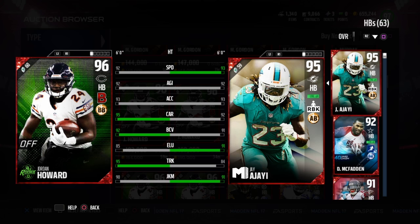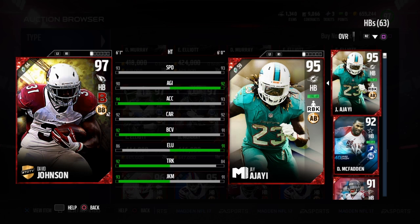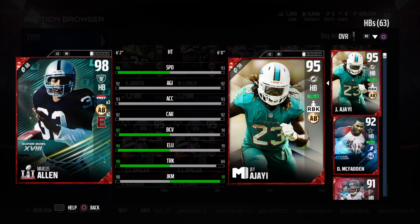Right now he goes for 270 to 300k — definitely not worth that price tag. The main reason he's going for that much is the run block chemistry he gives your linemen. In my previous lineup video, my offensive linemen were basically all 99 because of Jay Ajayi, and once I take him off they drop to 97. Without that run block chemistry his price might be around 150 to 170k. I don't think it's worth getting right now unless you're a huge Jay Ajayi fan — but that's completely up to you. I'll see you guys for the next review dropping later tonight. Peace.